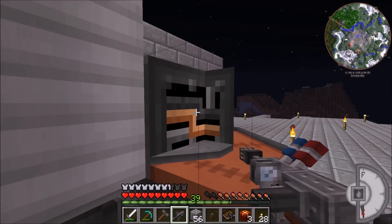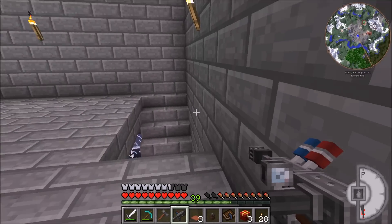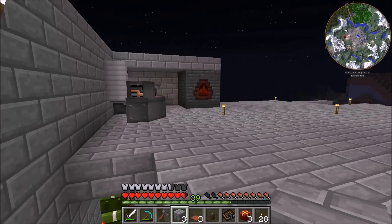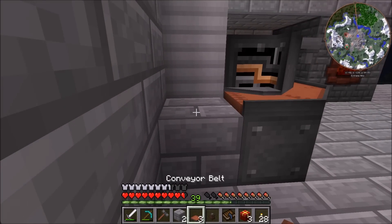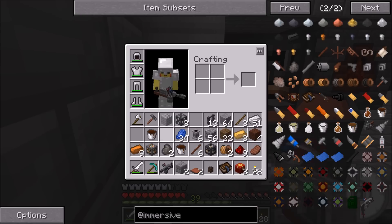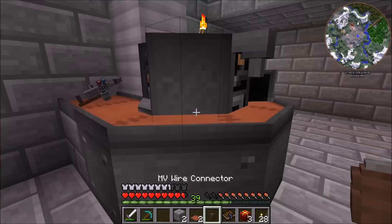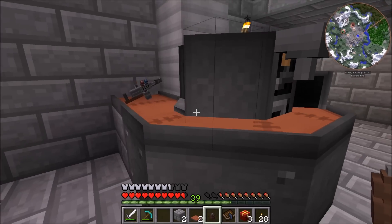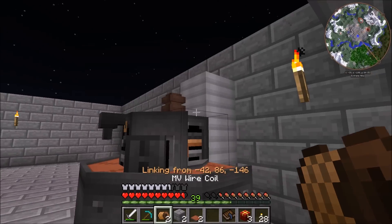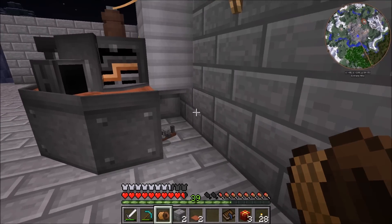We can't throw it on there directly, so we do need to add one conveyor belt. I'll grab some more stone brick down here just so it matches, and we can put one right here and add the conveyor belt, rotating it into place. All we have to do is get our chemical thrower and toss it right on there, and it kind of hooks it up in here. Once we run power to this thing it will start actually working, fill it up, and then we can use it. We input power right up here, run some electrum wire over here, and it should start going. You get to watch the cool animation as it goes around.